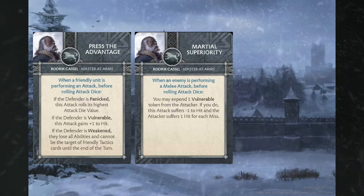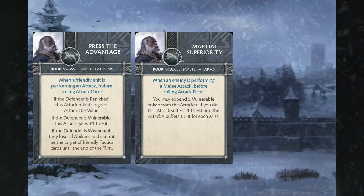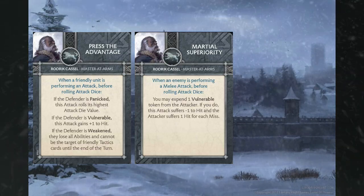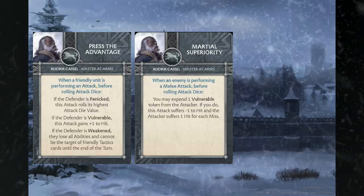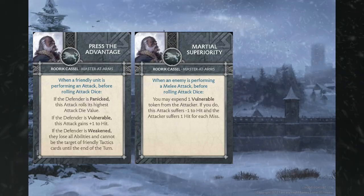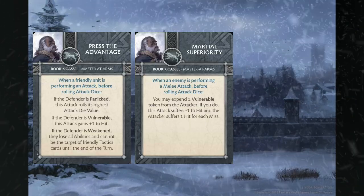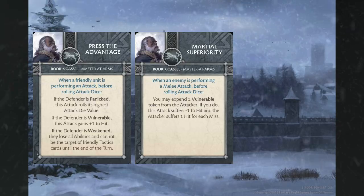You're trying to suck that activation out as long as you can to make sure you're getting that two-plus defense save, but by your opponent just throwing the dice with a vulnerable token on them, you spend it and now they're suffering minus one to hit and two hits for each miss. If they also have a weakened token, that's going to make it really rough — this could defensively wipe a rank or two if your opponent was just really unlucky or using the wrong unit to fight these guys down.